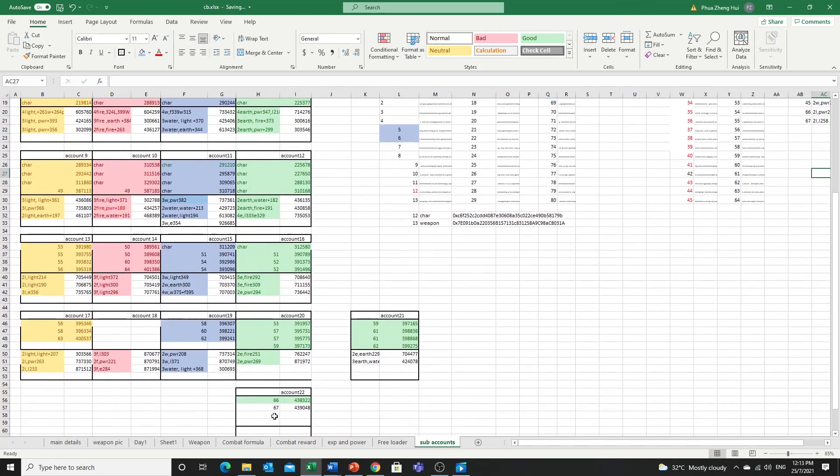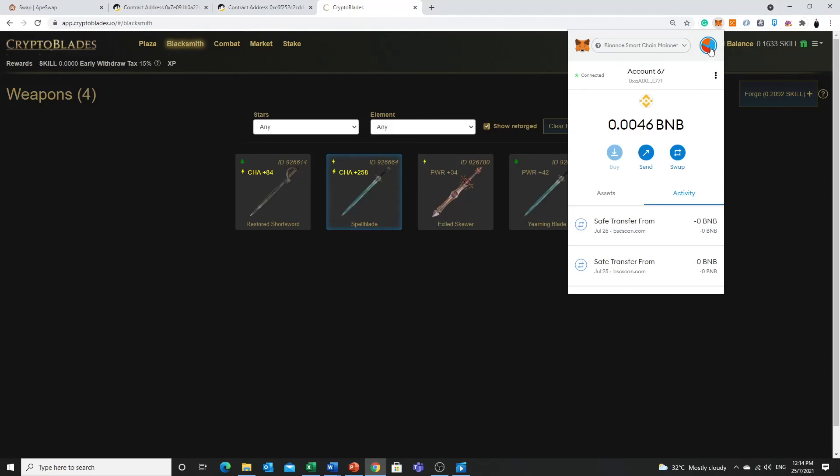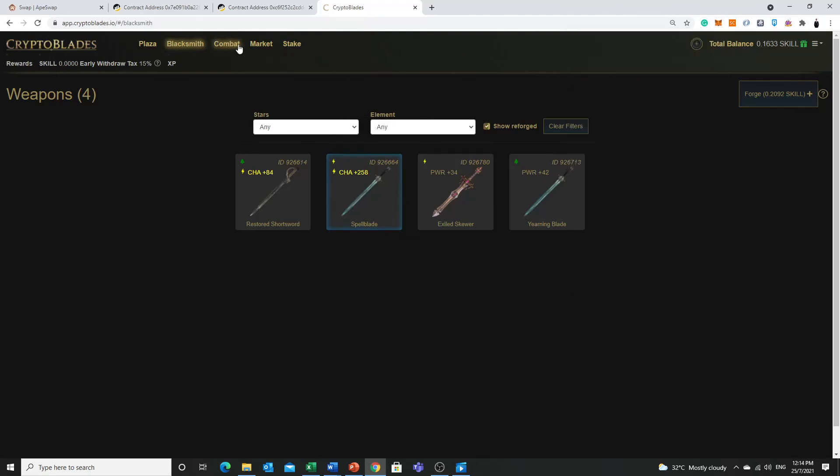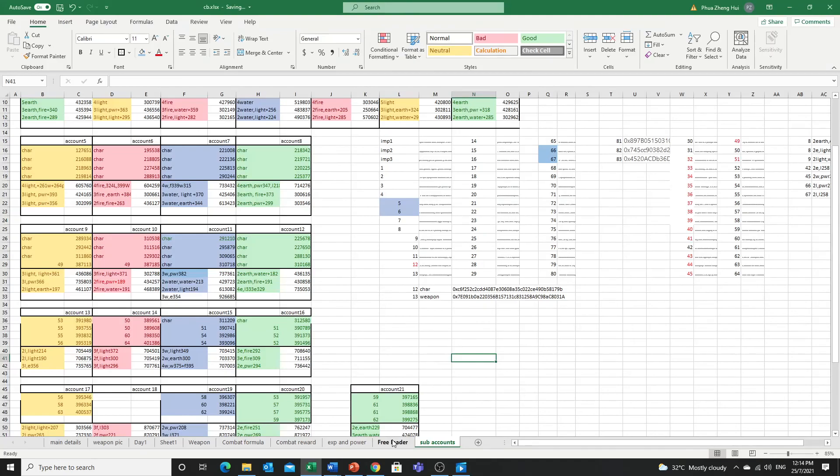That's all for creating the character and how I organize my team. I will just continue on and on. In the normal procedure, what you'll be doing is go to the market and list all this to sell — list your weapons or characters, sell them, and when you get back the money then you can go make a new account. But for me, I already have some teams generating SKILL, so I can speed up the process. For those who are beginning and starting out without this kind of initial capital, you need to go and do the freeloader method.